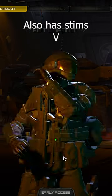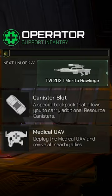The Operator, the cornerstone of every Starship Trooper squad, carries a canister slot, as well as a medical UAV, as well as the Morita Hawkeye.